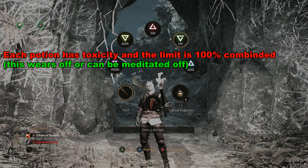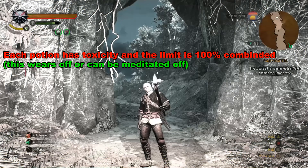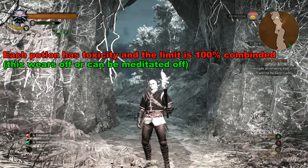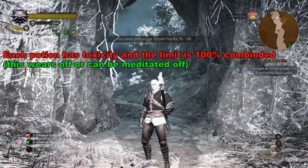One important thing to keep in mind when choosing potions: there's a toxicity limit of 100%. Typically you can only use two potions, unless you use some potions that have a lower toxicity percentage.